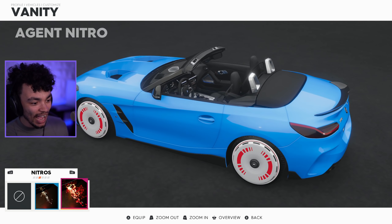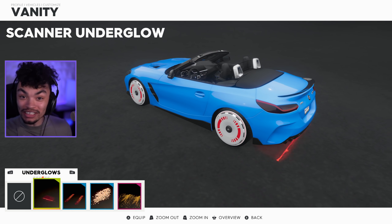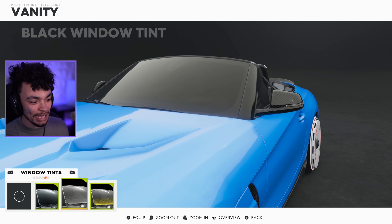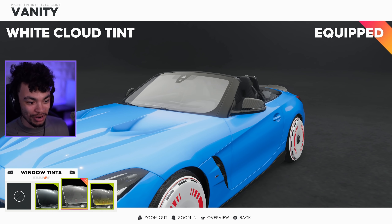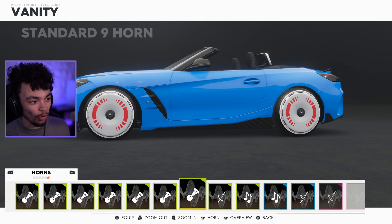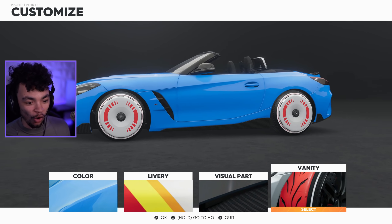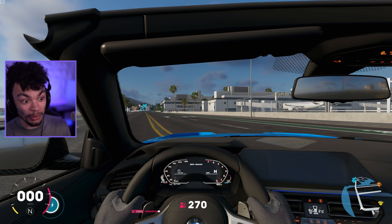Let's jump into the smoke — choosing something a little bit different. We also have multiple different nitrouses and this weird laser scanning effect, because the Agency is the theme for this update. We've got a white cloud tint, pretty cool — similar to the gold one we had on the Bentley last time. And of course we've got some horns.